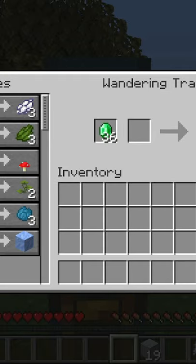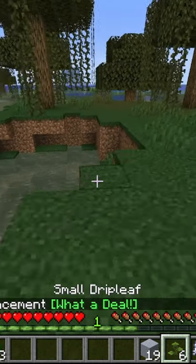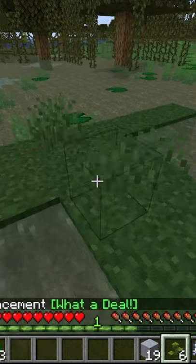All you have to do is select this — one emerald for two, so it's not even a bad price. Then just grab this small drip leaf and plant it in clay.